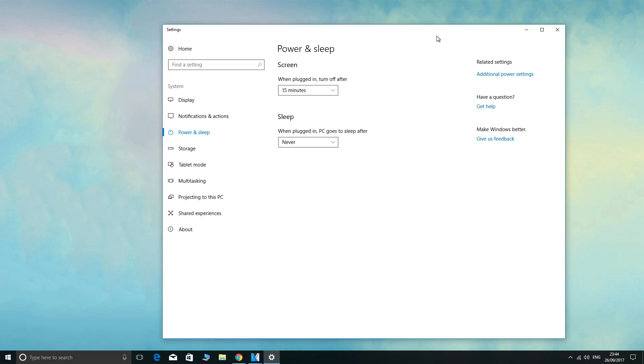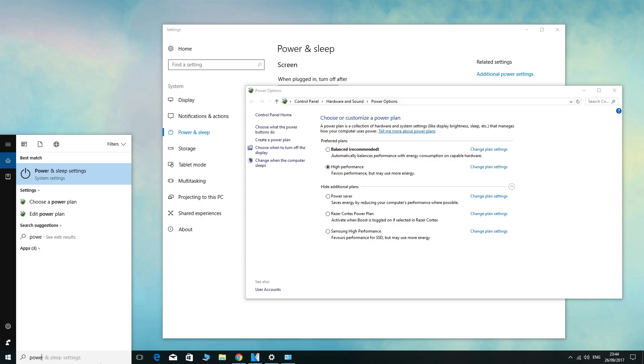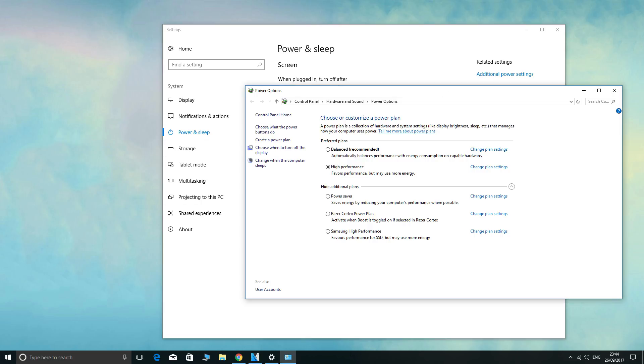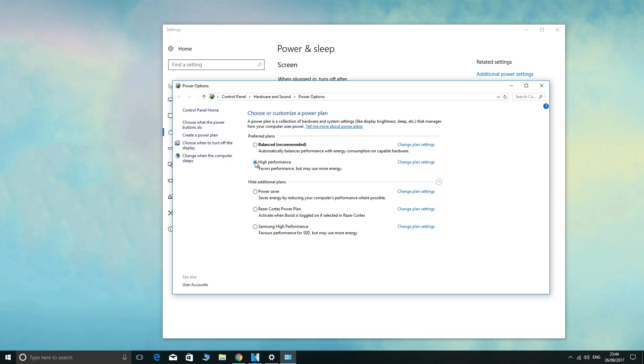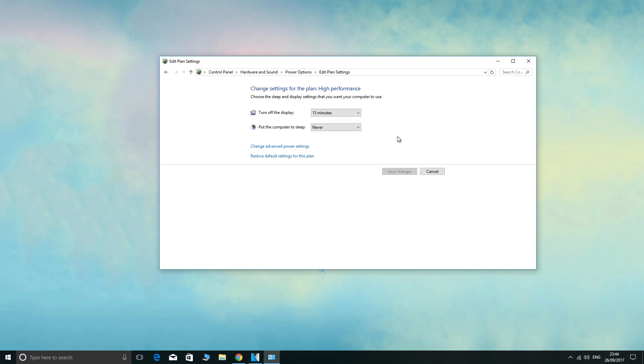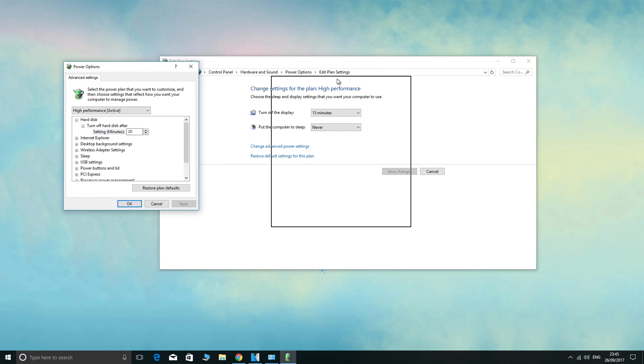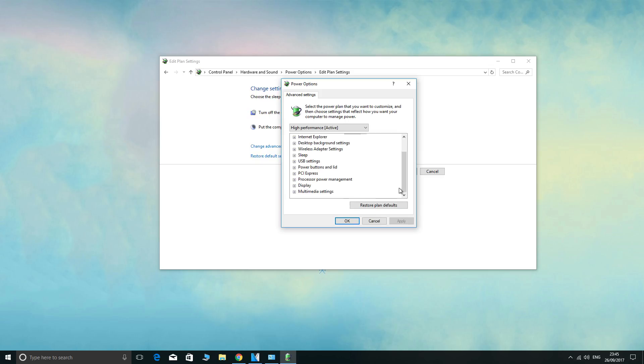What you need to do is right-click your Windows icon and choose Power Options, then select Additional Power Settings, or search 'power plan' and select 'Choose a power plan.' From here, simply select High Performance. As a final additional step, if you want to check, click 'Change plan settings,' then 'Change advanced power settings,' and make sure that CPU power management attributes are set to 100%, full, or maximum.